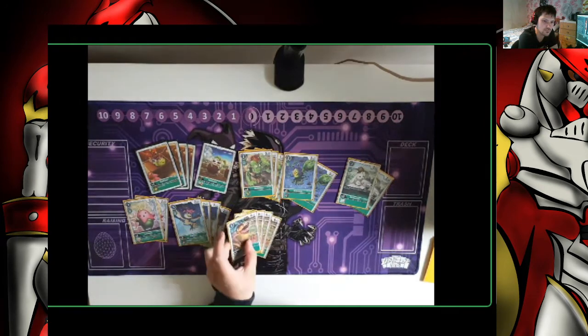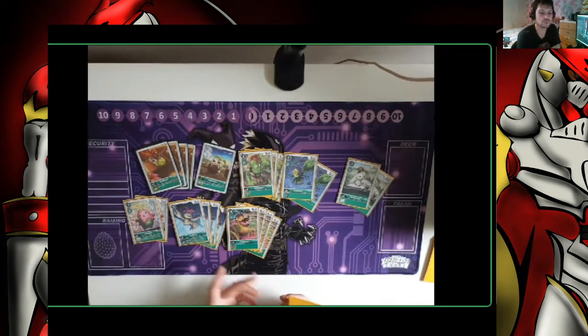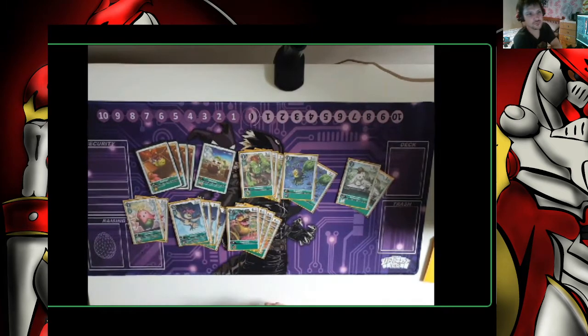For the turboing, we've got 4 copies of Veggiemon. It's a 6k body so it avoids Kneedhog, 4k to drop, 1k to evolve — what's there not to like?